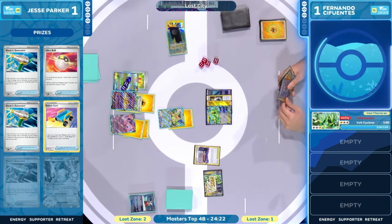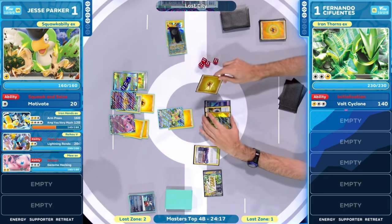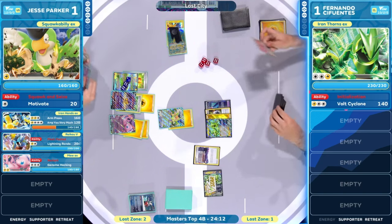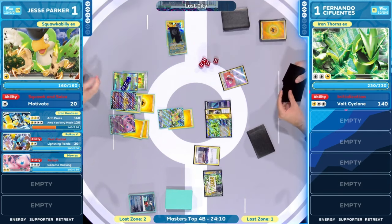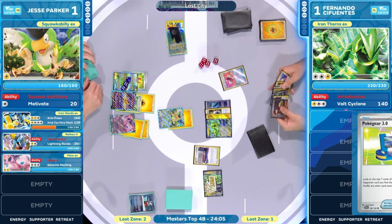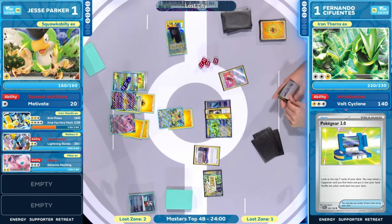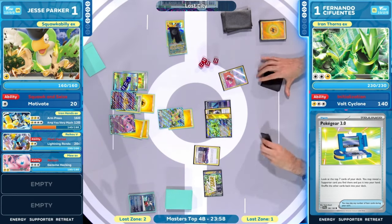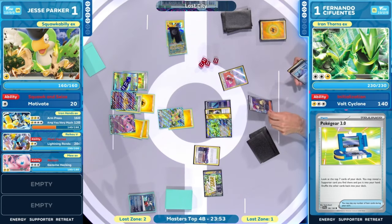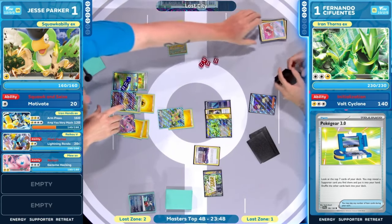One awkward spot is when you commit to the non-lightning Pokemon and you find it in an Electric Generator. That is so true — the Electric Generator electrifies those lightning Pokemon, but Mew EX is not a lightning Pokemon. Does have utility, but cannot utilize that Electric Generator. Does he do it? Pokégear. Don't play it right now. Not like this. But hey, we do still have a Penny now, at least in hand for Fernando.